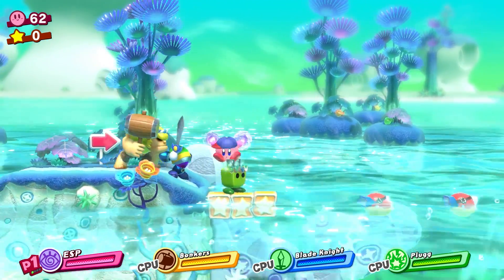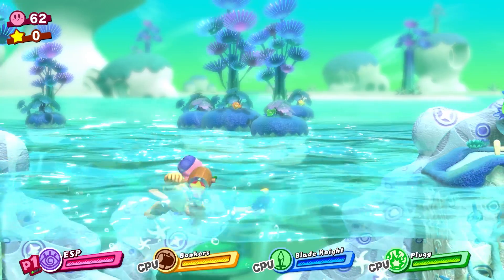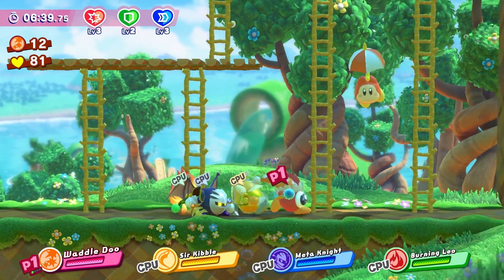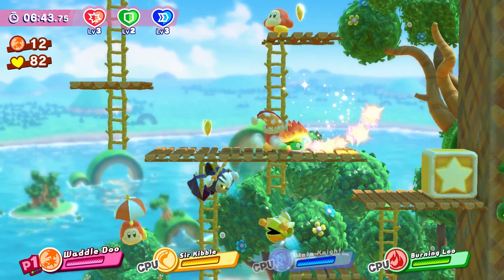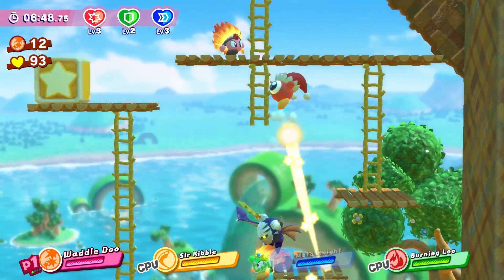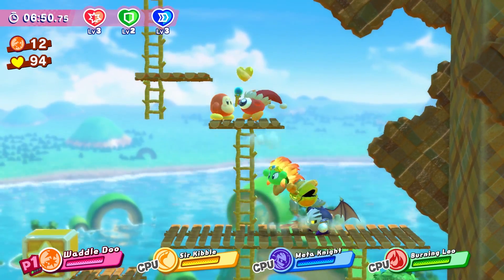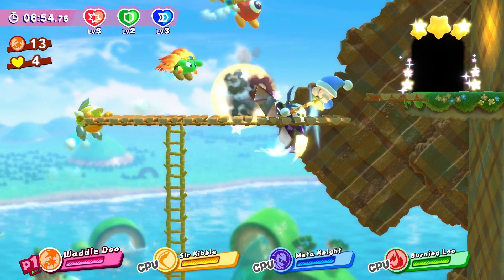Rather than being limited to only playing alongside key characters like Meta Knight or King Dedede, you can now recruit almost any enemy you come across. And after you unlock a pair of extra modes upon completing the story, you earn the right to play as any character in the game, albeit in a mini speedrun mode. It's not a massive sea change given that enemies play the same as Kirby does when he's absorbed their powers, but for a game built around its variety of personalities, it's an appreciated bonus.